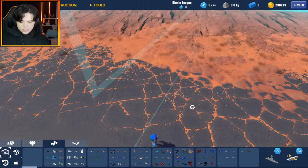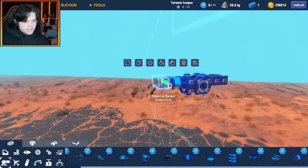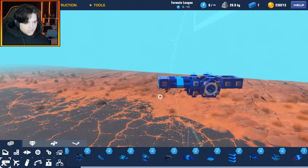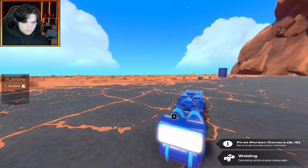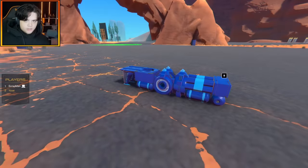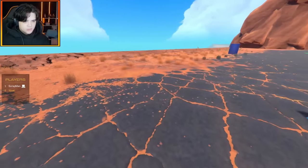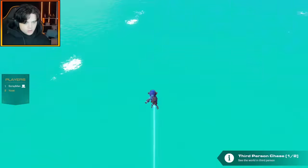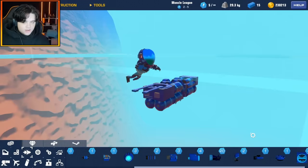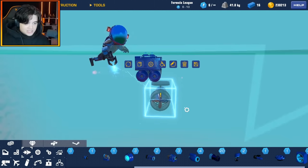First things first, let's actually build the torpedo. I'm going to have the dynamite trigger from a distance sensor, so when it detects the actual ship it'll activate the dynamite and guarantee an explosion. This is what I've got so far — looks pretty simple, trying to keep it streamlined. However, the gyros are adding a bit of weight, so let's test it in the ocean. It does not float.